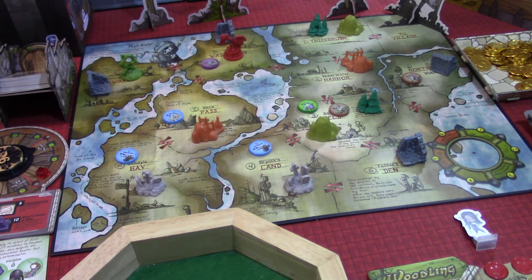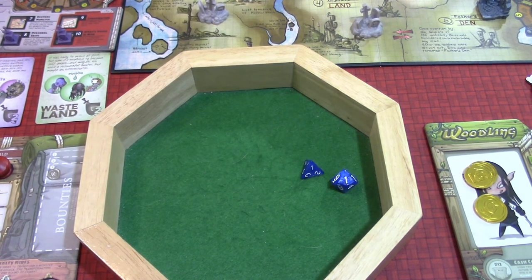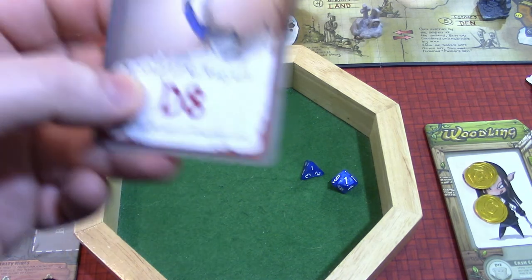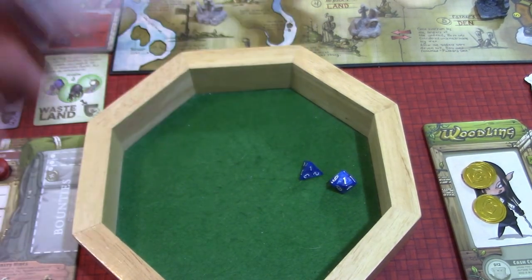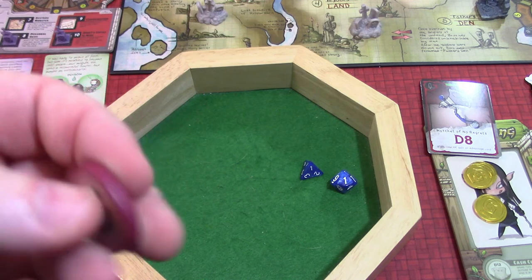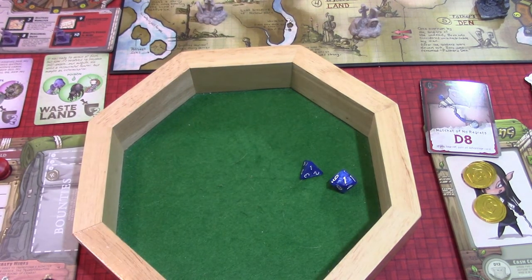We're going to go now to our Slayer. He is there with that werewolf. First, the open gather roll — it's a one and a one. A one on his board is advantage cards. He gets a sniper's bow — D10 range. He's one away from his carry limit. A one for her is wild — our woodling will take a hatchet of no regrets: D8, and if you lose hit points, gain an advantage card. We're going to put a critter in thick brush. It's going to be the vampire. Remember we already put the dragon in the vampire space, so killing the vampire would give us hides. We're going to start collecting hides as well, but we've got to get bounties.